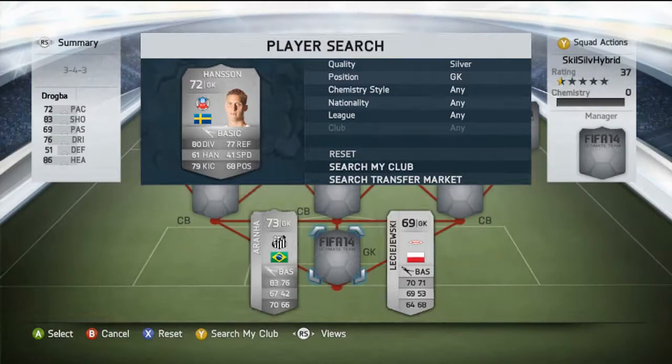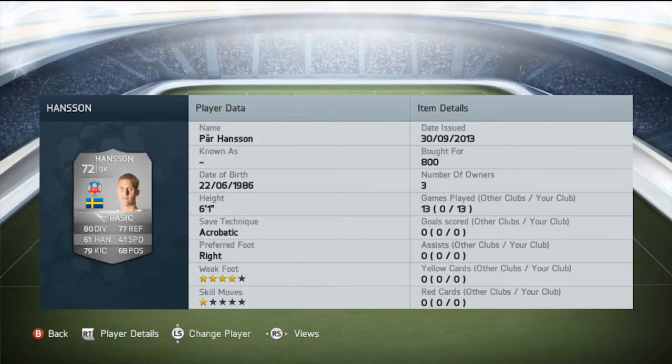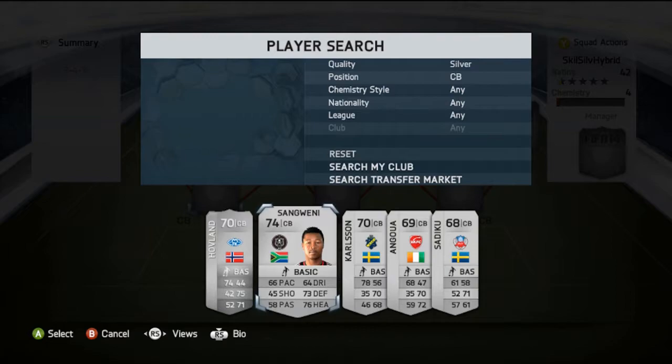Let's start with the goalkeeper: Swedish keeper Porto Hansson. He was a hidden gem — absolutely amazing. 80 diving, 77 reflexes, which is already looking very good for a silver goalkeeper, and 79 kicking with 4-star weak foot. This guy has incredible kicking — he can make through balls to your strikers, he's ridiculously good. Reminds me of a silver version of Neuer. He saved a lot of shots and was a very solid goalkeeper for me.